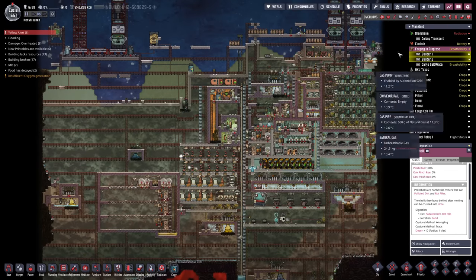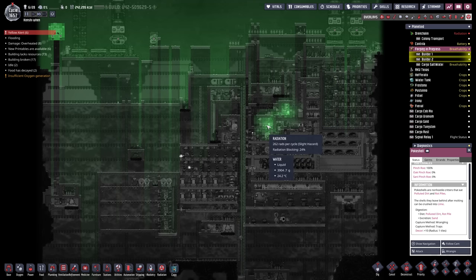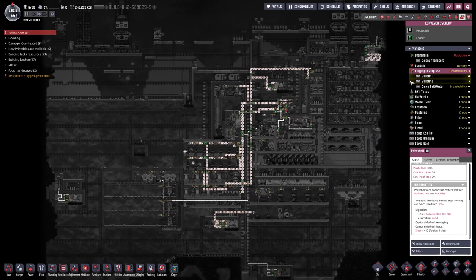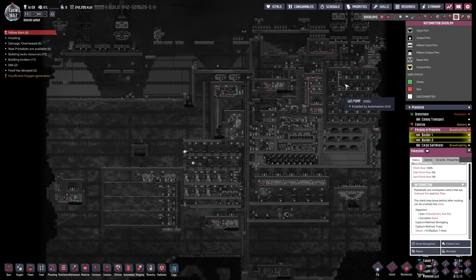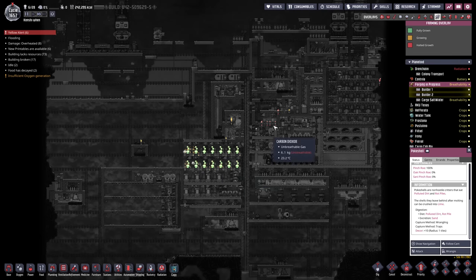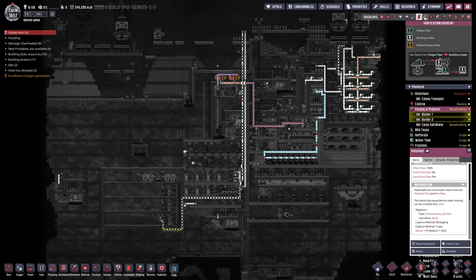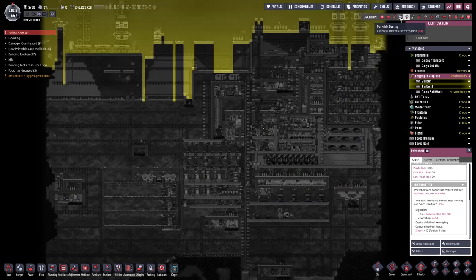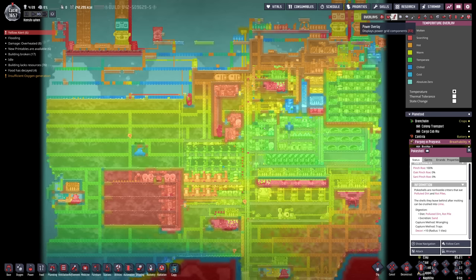One last look at this base: one kilo of methane flowing in. Radiation wise all grand except for those two splotches where the wheeze worts are. Conveyor rails — that's a fair few. Still have to finish the copper volcano automation. Almost no automation wires but it does the job. Room-wise: plenty of rooms, mostly ranches except for one greenhouse. Decor-wise: horrifying everywhere. Loads of gases and liquids. Temperature: beautiful — all the living areas nice and balmy.